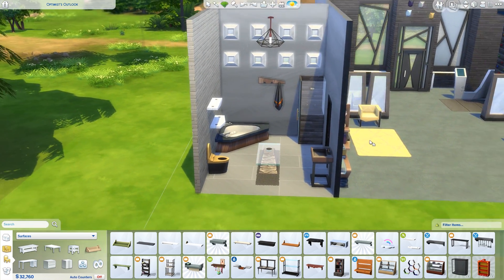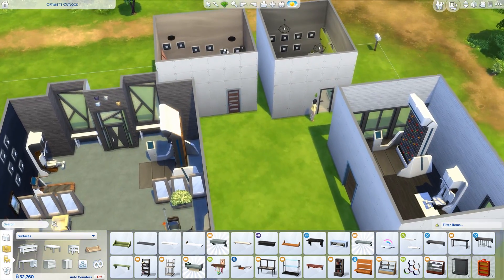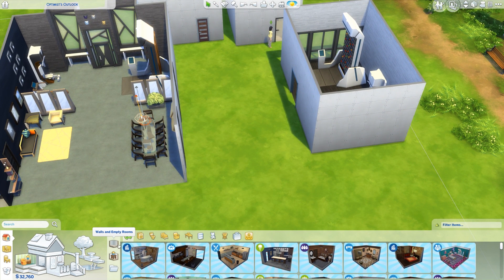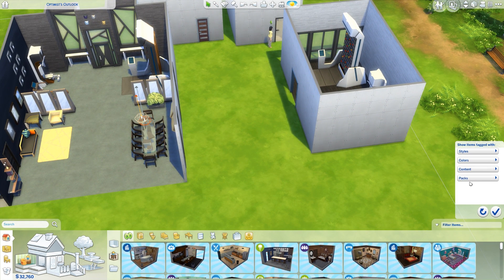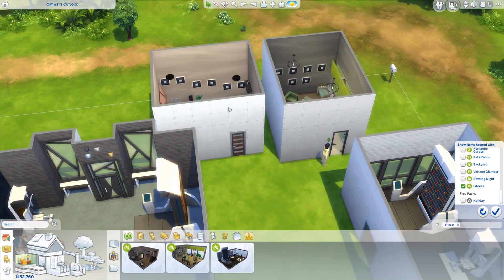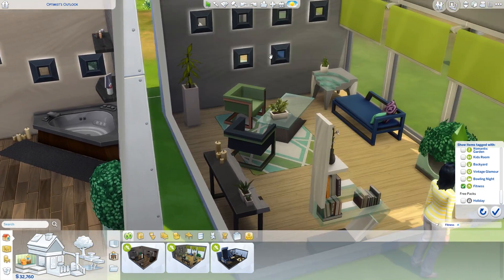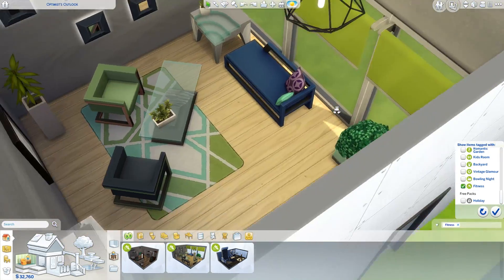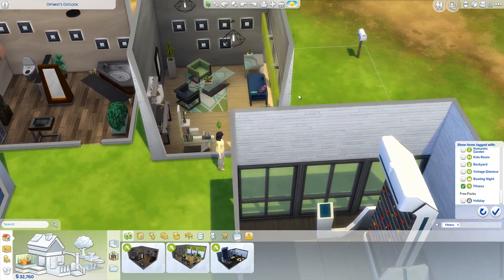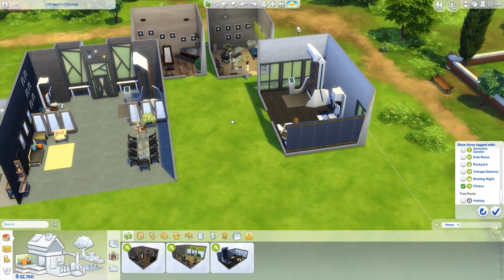That is all the build-buy mode items that come with Fitness Stuff. But then these are some new styled rooms — we get three new rooms. If we go to packs and filter by fitness, we have these three new rooms: a new pre-built bathroom, pretty big and luxurious; a nice little no-workout zone, like a relaxation room; and then a new little gym room that comes with all the new pieces of equipment. Those are the new styled rooms.